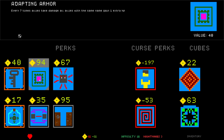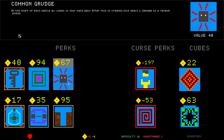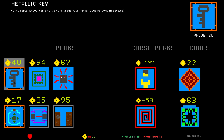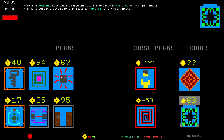We're gonna go to the shop. Adapting Armor: every seven times allies take damage, all allies with the same name gain one extra HP. Kind of cool. I have 62 gold. Start of battle, all cubes in the center-most column die — that would kill my mana. Common Grudge: start of each battle, all cubes in your hand gain — after this is created, this deals one damage to a random enemy. Kind of cool for 67. Not the best but it's kind of cool. After a cube takes damage, it swaps positions with the cube which dealt damage to it — that one's weird. Every seven times allies take damage — Metallic Key for 40, I could go to a shop.